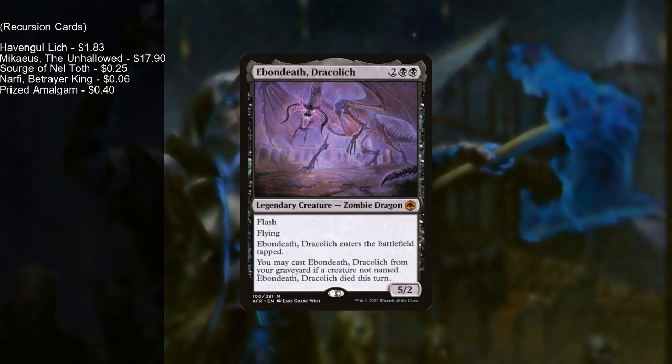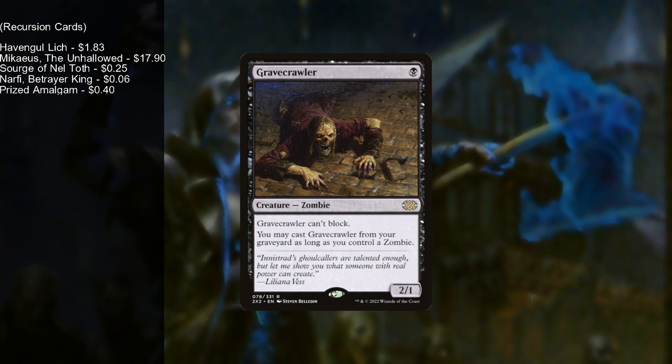We have Edmondeth the Dracolich, who has flash and flying. You may cast him from your graveyard if a creature not named Edmondeth died this turn — you cannot sacrifice him and bring him back since he saw himself die, but if anything else dies including opponents' creatures, you can bring him back, and since he has flash you can do it on anyone's turn. Lastly, Gravecrawler — a 2/1 for one that can't block. You may cast Gravecrawler from your graveyard as long as you control a zombie. With Phyrexian Altar, sacrifice him, he makes a token, recast him, sacrifice the token — infinite colored mana.